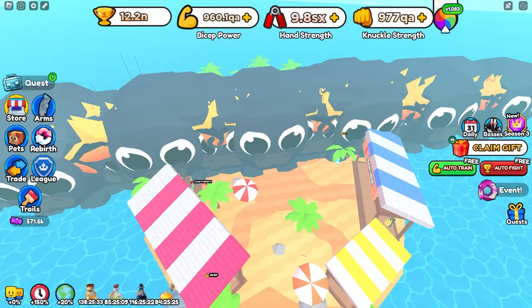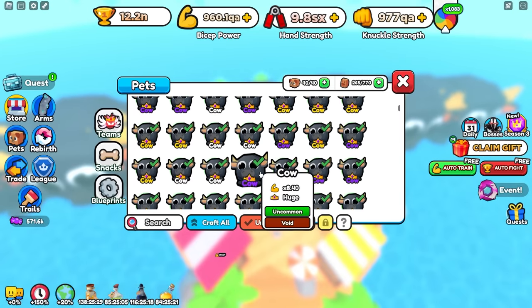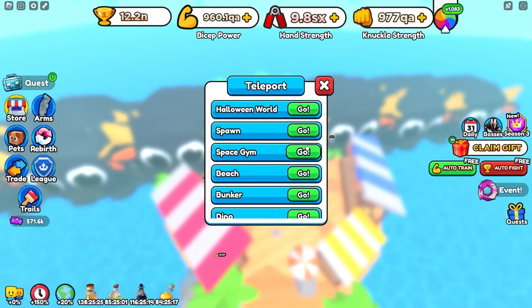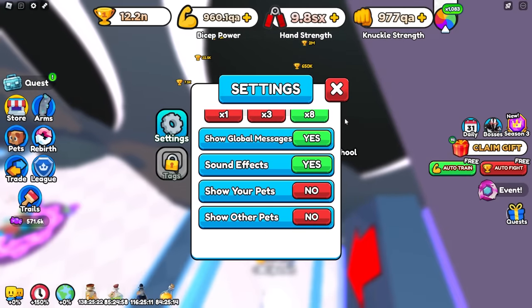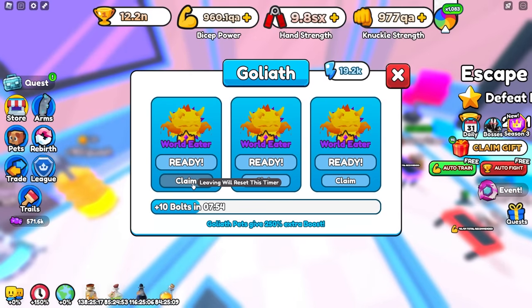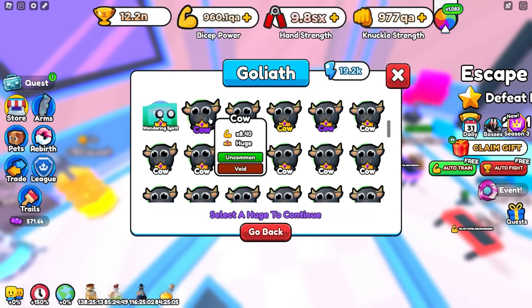I just thought of another idea — since this works with all sizes of the cow, if you just have a big cow it is a little bit smaller, but not too much smaller. So what we can actually do is go over to the space gym. Let's hide our pets real quick, go over here, and let's see how big it is once it's made into a goliath.